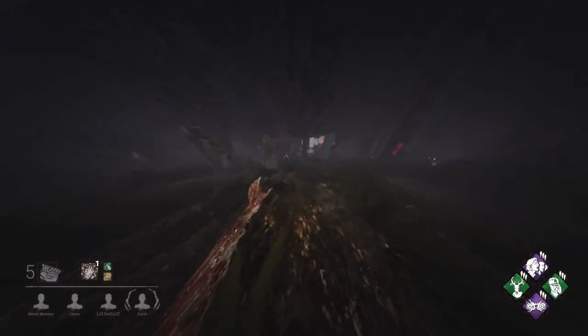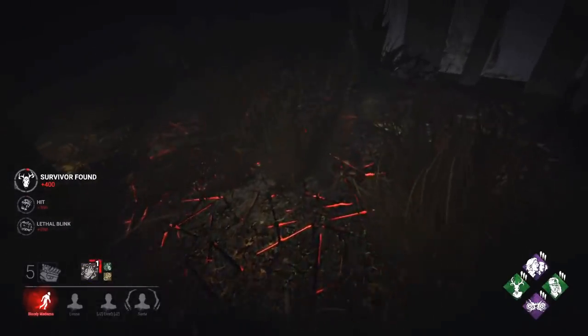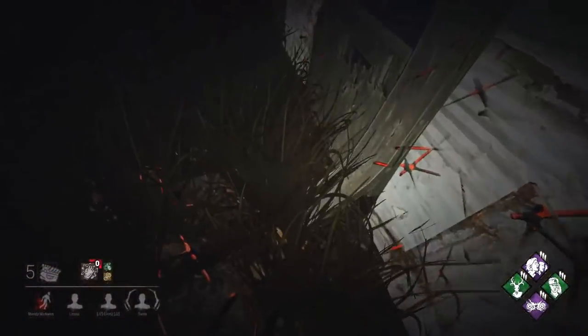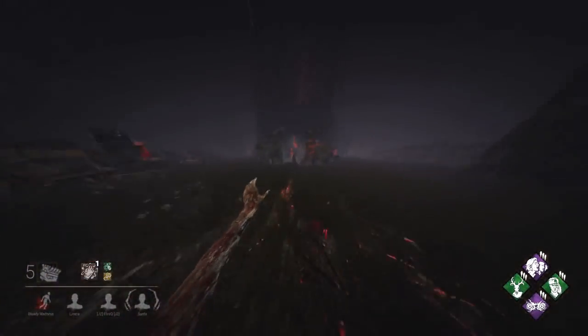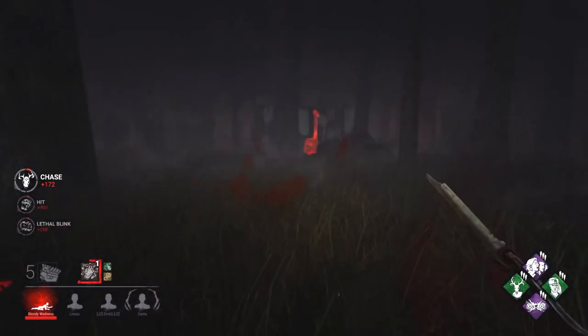Hello, David. Sprint burst? No. He doesn't like going fast. He doesn't like double-backing either. Okay, so now I know to predict where he's going to go, because he won't double-back. So you've learned that. Lovely. There's one person down.